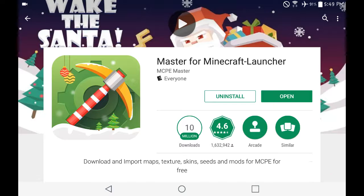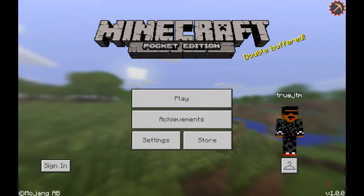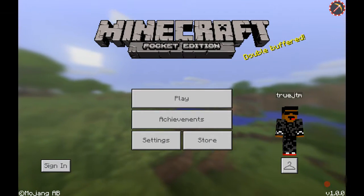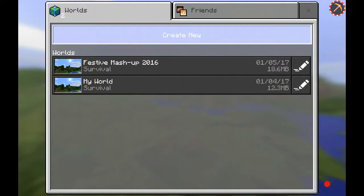Click the little game button thing. After that, it should take you to this screen right here — boom, double buffer. Now that you're here, you want to just create a new world.